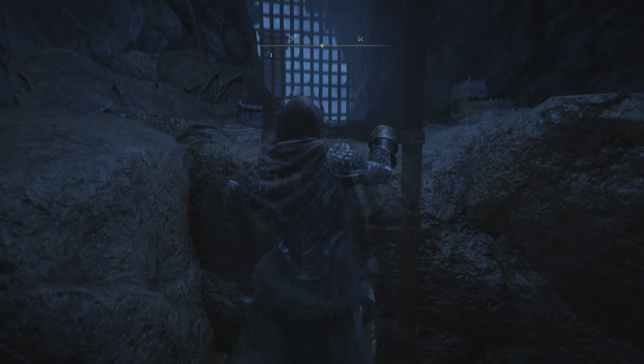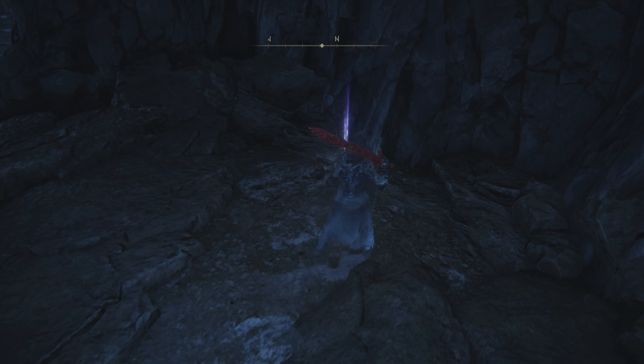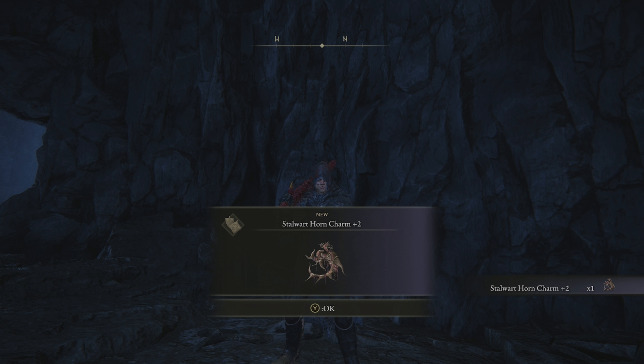You'll see here is where you're going to find the ladder — climb to the top. You'll have one enemy in here that you'll need to take out; he's not too difficult. And once you do, you'll have a corpse right over here with an item on top, and that item will be the Stalwart Horn Charm Plus 2.